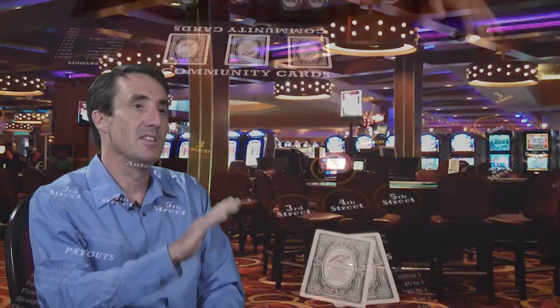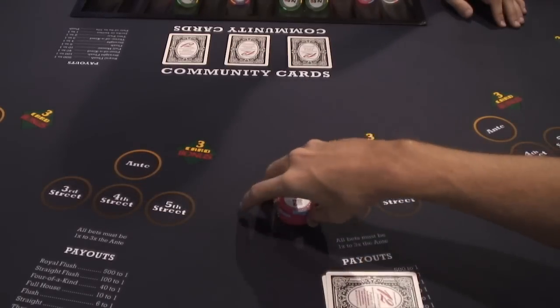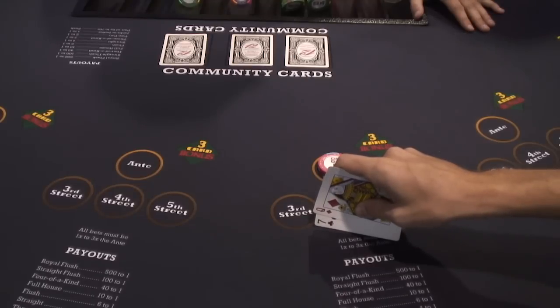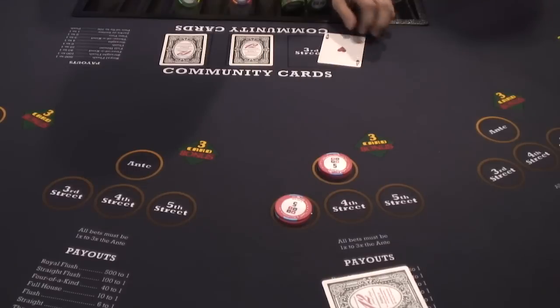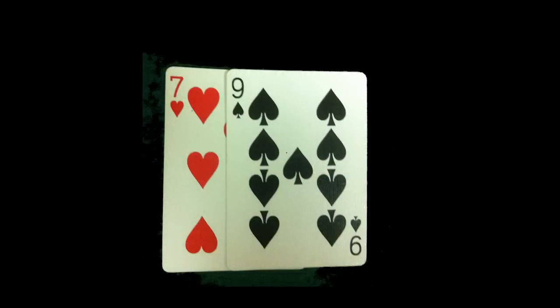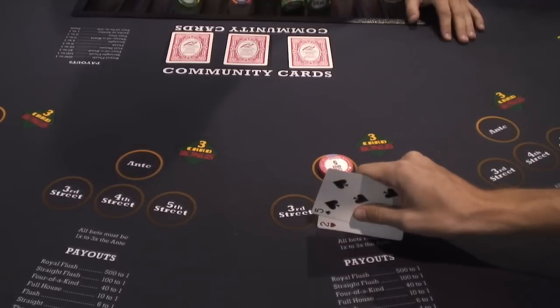After the player sees his first two cards, and before any community cards are turned over, the player should make the big raise — three times his ante bet — with any pair. The player should make the small raise equal to his ante wager if the player has any high card, where a high card is defined as a jack or higher. The player should make the small raise equal to his ante bet if the player has two medium cards, a medium card being defined as a 6 through a 10. The player should also make the small raise equal to his ante bet if he has a 6-5 suited. If the player doesn't have any of those things, then he should fold.